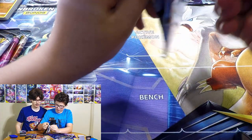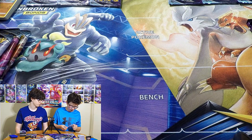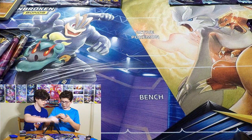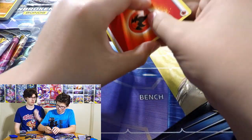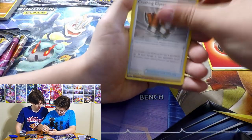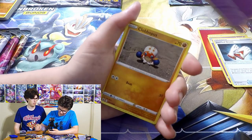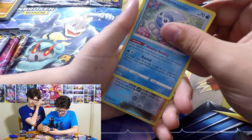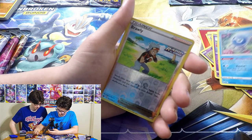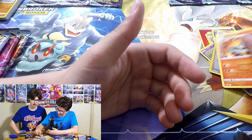Getting into my Ice Rider Calyrex pack now. Opening: Water Energy, Crushing Gloves, Curlia, Crushing Gloves, Justified Gloves - this pack really likes gloves! Galarian Slowpoke, Clobbopus, Mareep, Ralts, Castform Rainy Form - I might use that in my deck. Eight more stadium cards. Brawly - search your deck for up to three Basic Rapid Strike Pokemon and put them on your bench. And Vaporeon! Nice pack, putting that on my side.